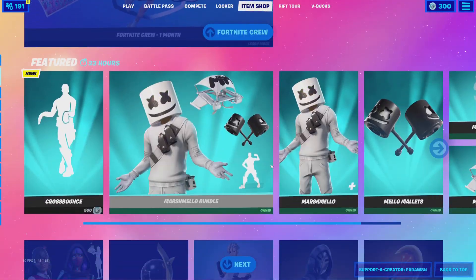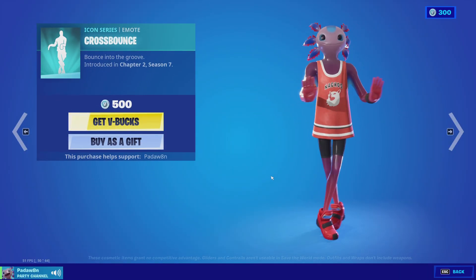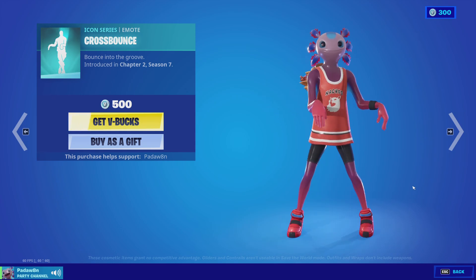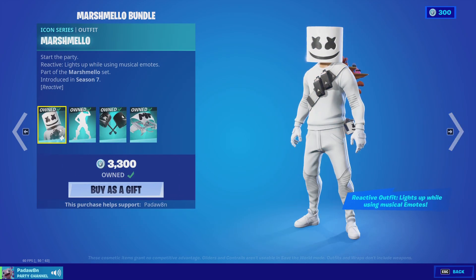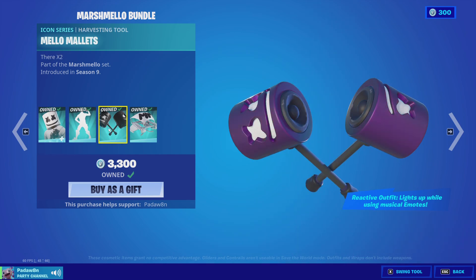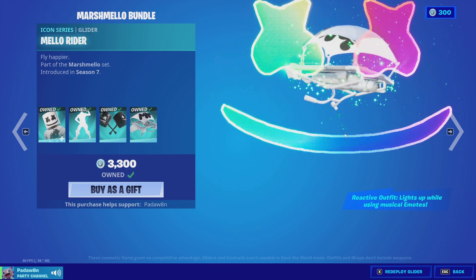Marshmallow's back. No way, the cross bounce — this is new. What is this, like flapper? What is this? We have the marshmallow skin with the marsh walk, we got the mellow mallets, and the mellow rider glider. That's sick.